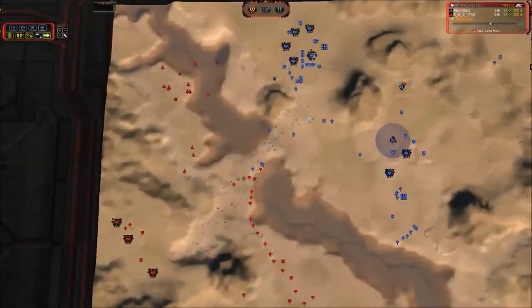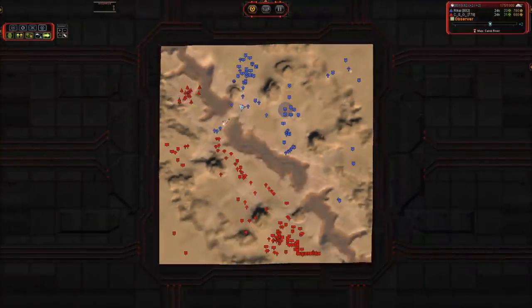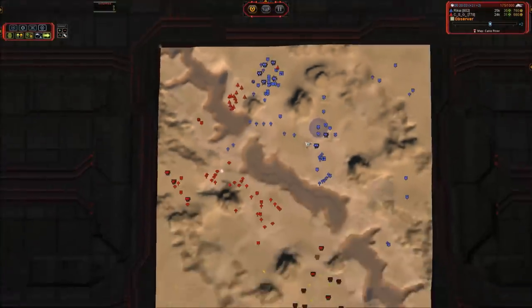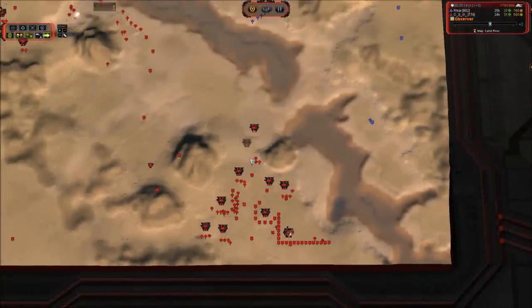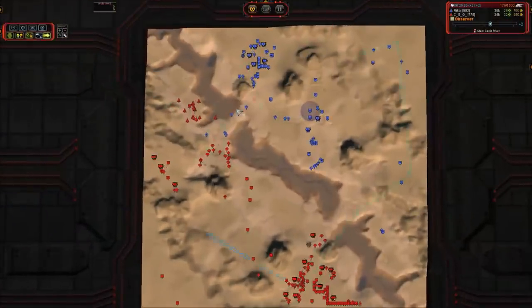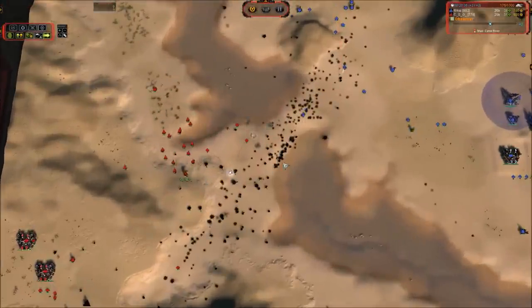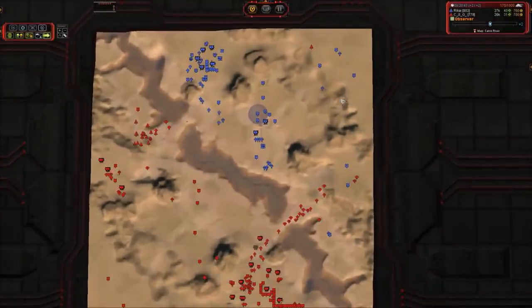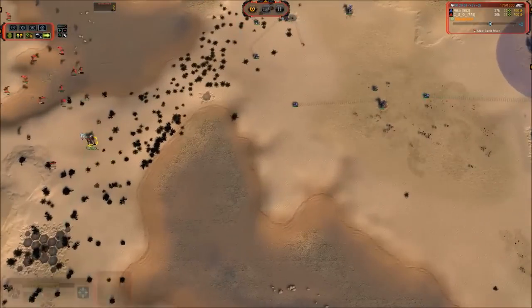That is going to leave this amazing reclaim field right in the hands of Rick. If he can get some engineers out there — and here comes one right here — he is going to be able to reclaim all of that stuff and get even more Rhinos into his mix. Pretty soon he will be able to roll anything that Red can throw at him. Red had a good strategy pushing for the rush, but he didn't overwhelm his opponent fast enough. Now we are going to see where not teching is going to start hurting him. Rick survived the teching phase and is now building up a higher concentration of units than Red has.